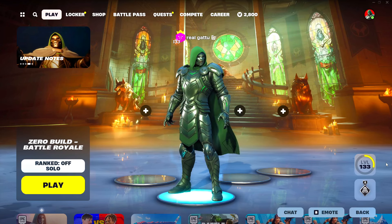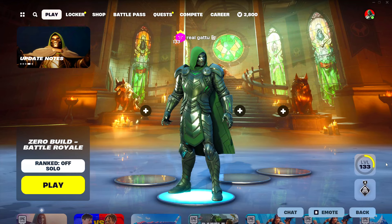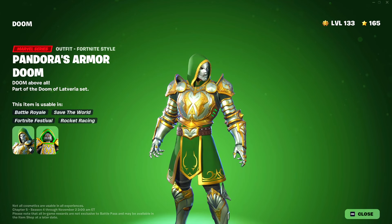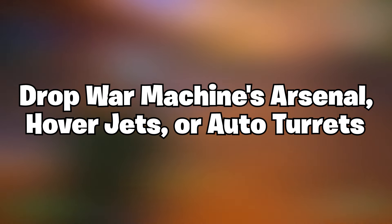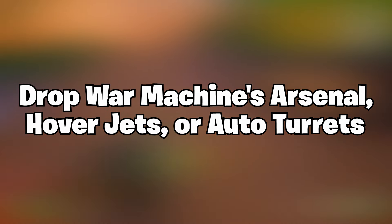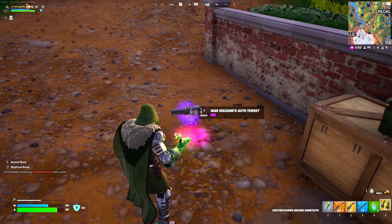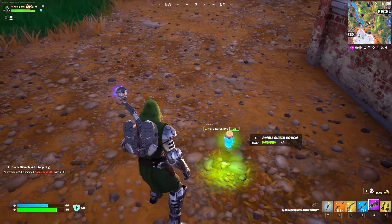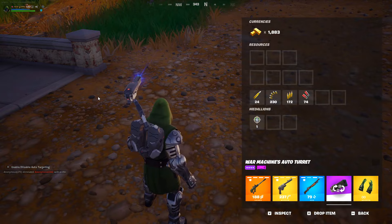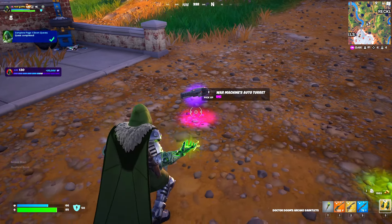The next challenge is gonna unlock the Doom skin. There's also a second style you can unlock that I'll show you. The challenge is to drop War Machine's arsenal — hover jets or auto turret. You can find War Machine's items through Avenger chests, so simply open them, drop the items, and you'll complete the challenge and unlock this amazing reward.